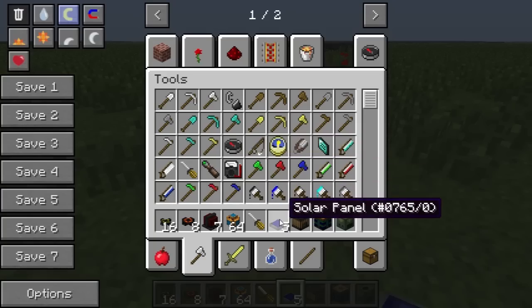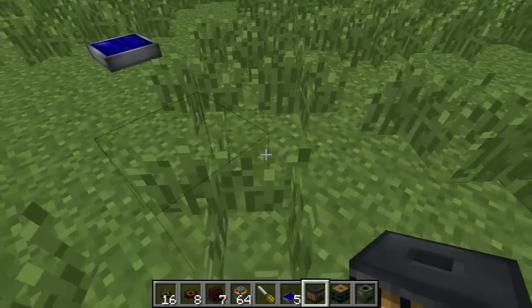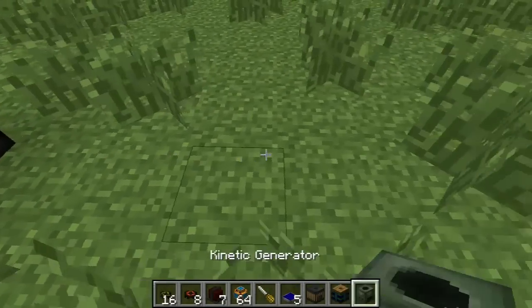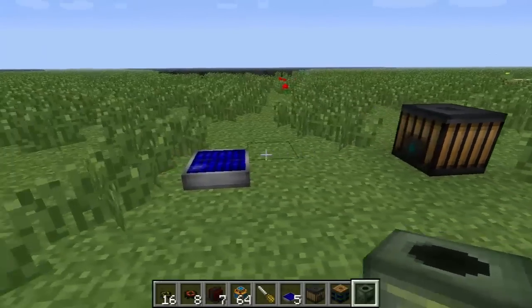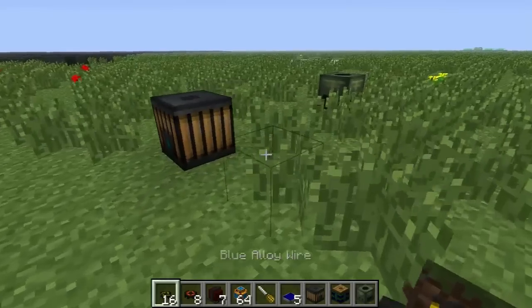There are solar panels, thermopiles, and kinetic generators. Each one of these produces different amounts of power and in different ways.